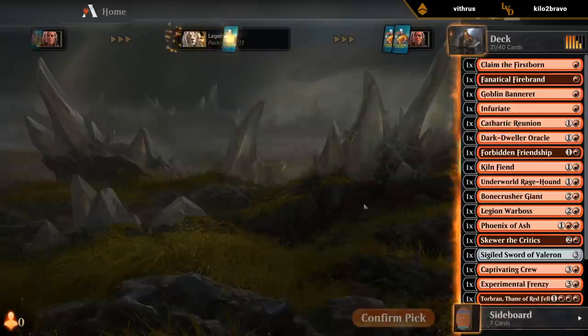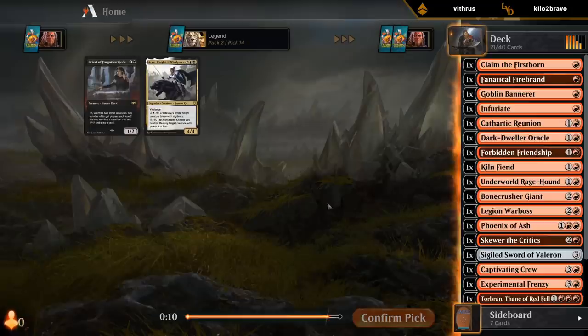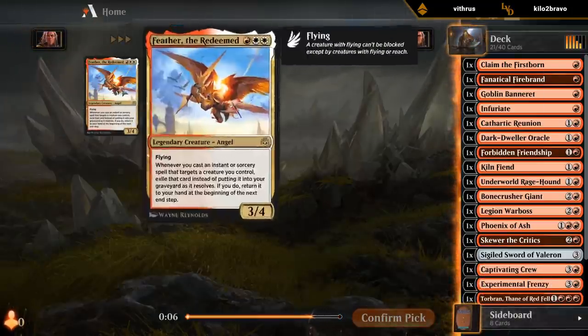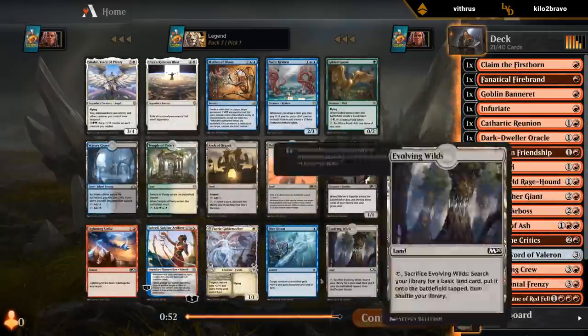Take a Spartan Construct just in case — hopefully I won't need it. We did wheel Priest, should we want to splash it, but didn't even get any mana fixing, so that seems unlikely. Lightning Strike is perfect.